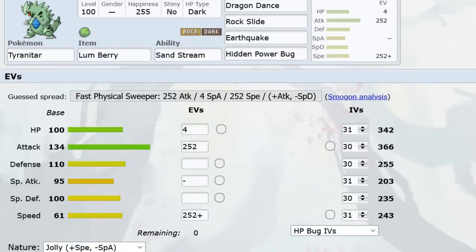Dragon Dance T-Tar is the number one sweeper in Advance, or at least the most feared because you absolutely have to have a check to it. You cannot lose as soon as T-Tar clicks Dragon Dance. The standard spread is Jolly because you want to be outrunning Starmie after a DD — that's huge because a lot of DD-Tar teams are super weak to Starmie.